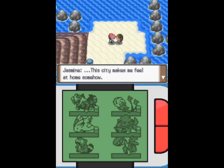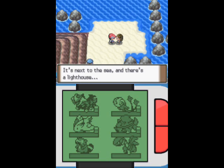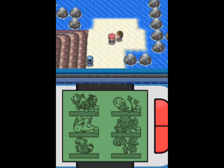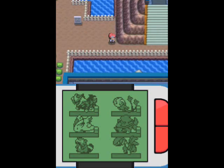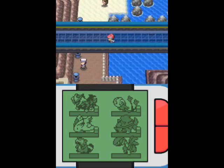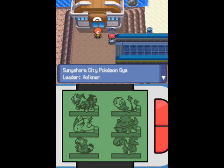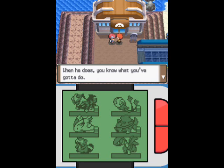It's Jasmine! If you remember her, she's the steel-type gym leader from Gold, Silver, Crystal, HeartGold, and SoulSilver. If I don't have the gym badge, I'll be forced to turn back because at the end of the next route there's a huge waterfall. Not only do I not have the waterfall HM — which is what Jasmine gives me once I defeat this gym — but I wouldn't have the right to use it anyway.